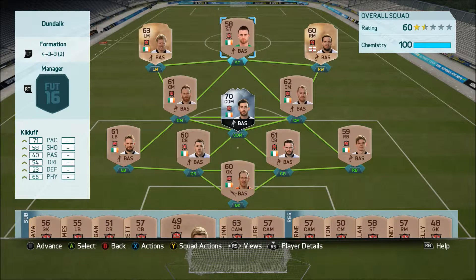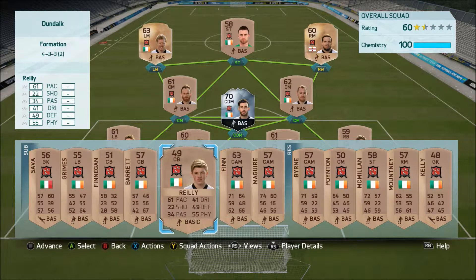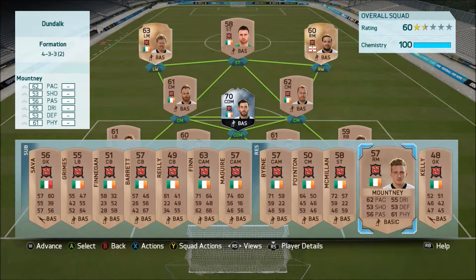So who's on the bench? We've got actually a very weird nationality to have in the Irish league — Italian. The goalkeeper's name is Sarver. We've then got Grimes, Finnegan, Barrett, and Realee. Now Realee is a very good centre back — don't let the level deceive you at all. I've used him quite a lot and I really do like him, especially as a left back. I might have to play him as a right back because we don't have a second right back. A lot of people would think a 49-rated player is absolutely rubbish, but I really enjoy using him. We've also got Finne, Maguire, Byrne, Poiton, McMillan, and Moitney.